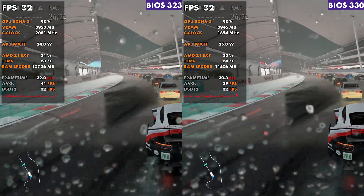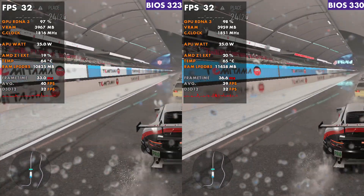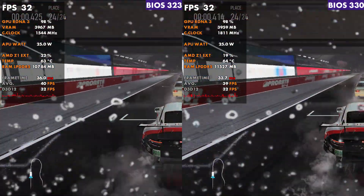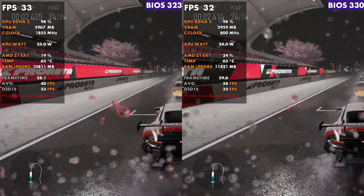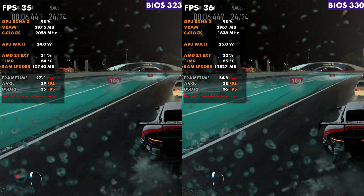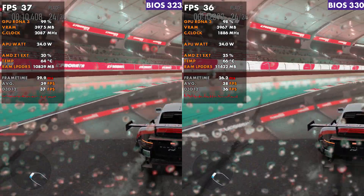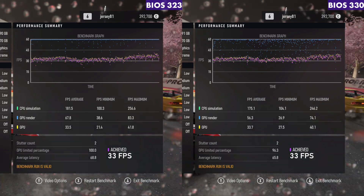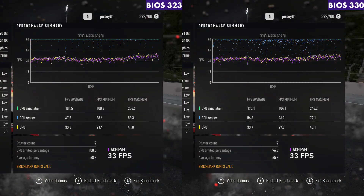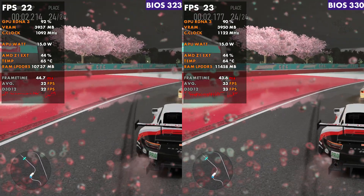We do get a difference in the amount of total RAM being used. In all the games we're looking at, VRAM pretty much matches, but we get a difference in GPU clocks and how the total RAM and frame times behave. Other than that, it hits pretty similar FPS — 33 FPS average — but if you look at the individual numbers, there's quite a difference in how the game is actually performing under these two BIOS.